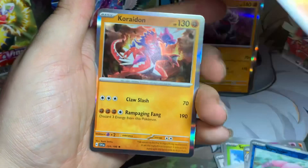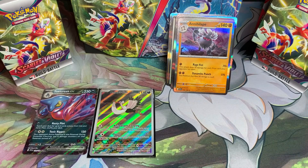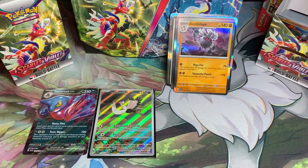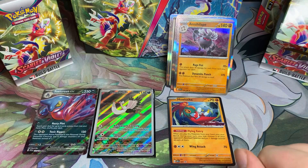Unfortunately no, but we got two other nice pulls out of all of this. I'm not complaining - I did get that Hawlucha stamped one which is the one I didn't have, so that's pretty cool. And we got Klawf from the other promo, which is not a bad deck to have in this format.